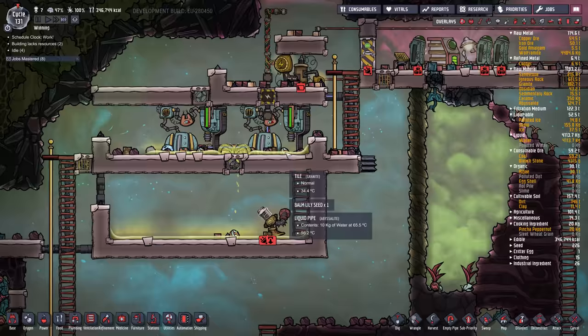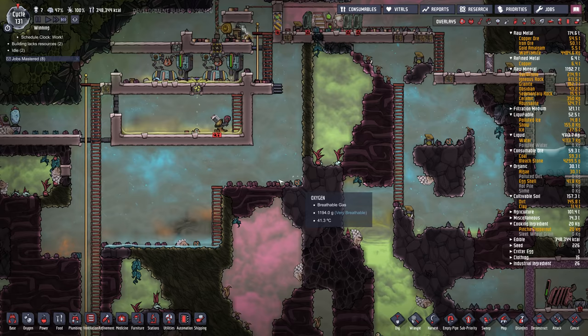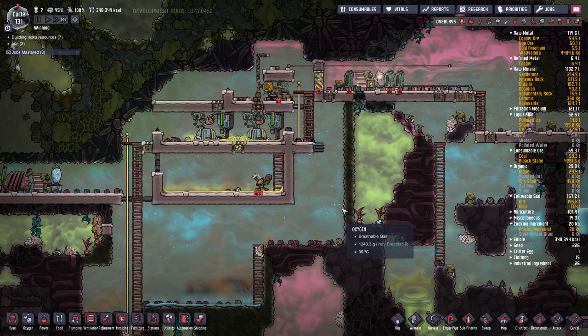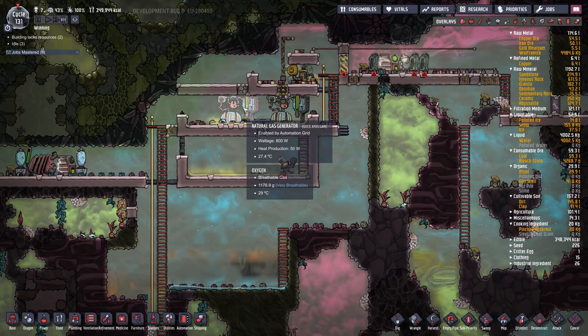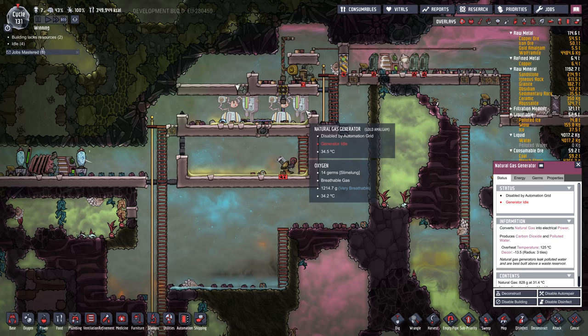What you can do is build your power plant away from where the dupes usually hang out. Put a little access point so that once it's built you can kind of keep them out of there so they're not seeing all that bad decor. If they have to run through here often it's not going to keep them very happy. Also, the temperature of the polluted water that comes out is based on the temperature of the natural gas geyser itself, and these things do heat up and give off quite a bit of heat, so you might want to put some wheeze warts in here.